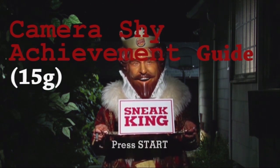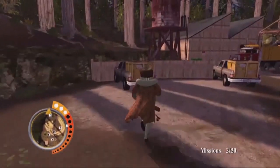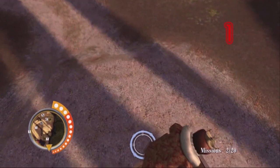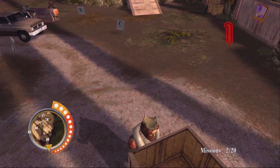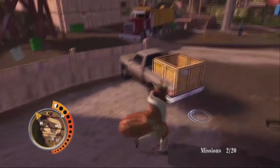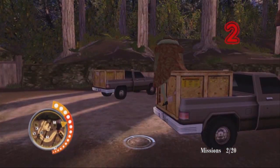I'm going for three achievements. First one: 15 gamer score called Camera Shy. Basically what you want to do is hide a hundred times in total. This happens to be one of the glitchiest achievements in the world — you can't hide in the same spot, so you have to hide once in one spot and then go hide in another spot.